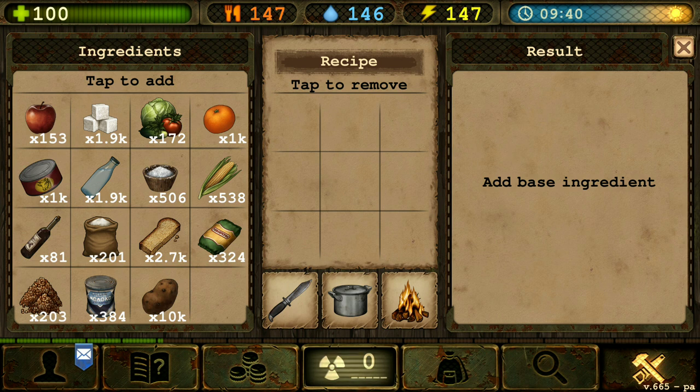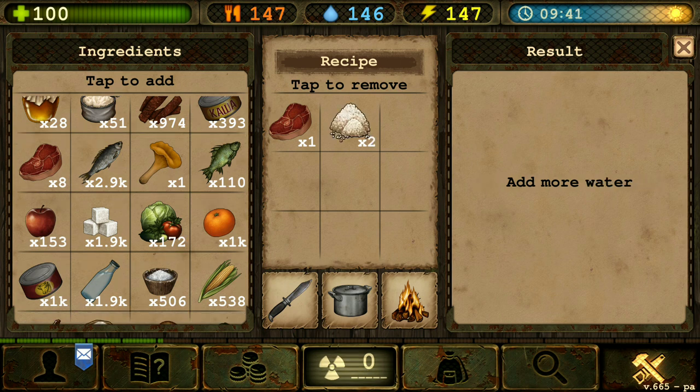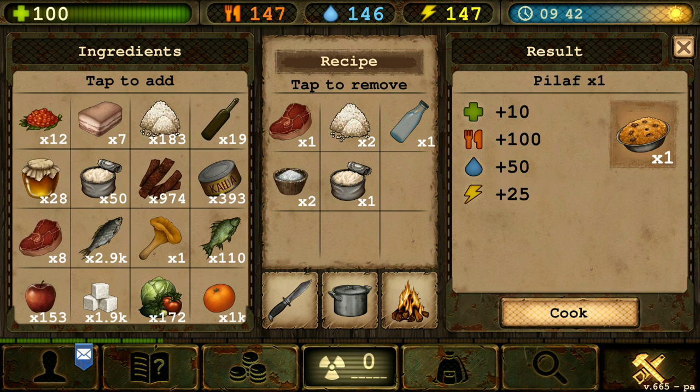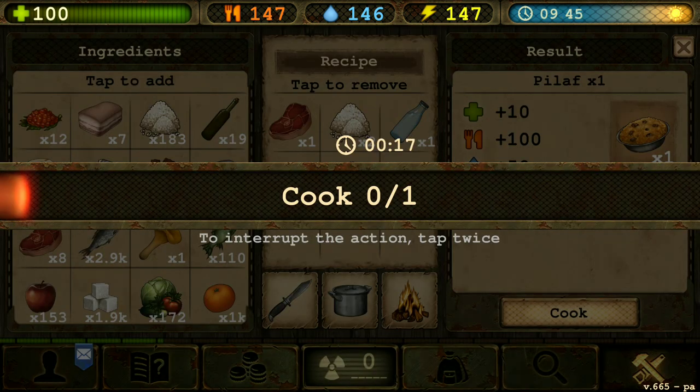And now the last one for the raw meat section — the pilaf. So that's gonna be one raw meat, two rice, one water, two salt, and the fat. There we go. The pilaf. Let's cook some of that.